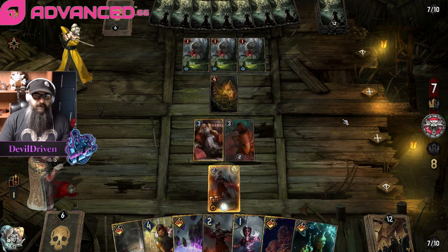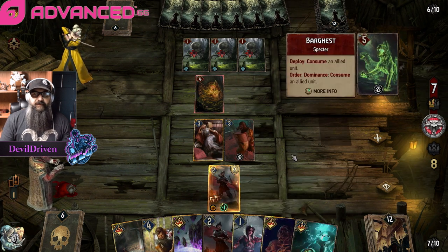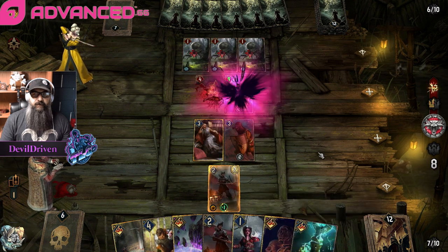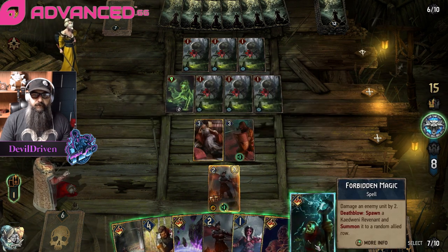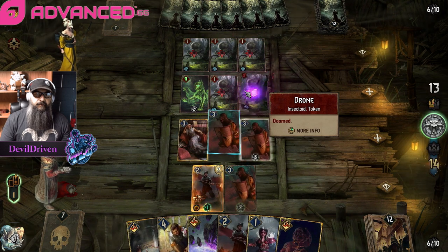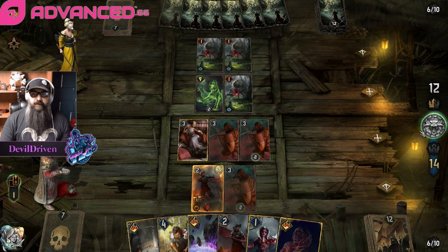Maybe he's jumping out. We want to save one of these - I think Bargeist. So we kill two of them and we got Curse of Corruption on this, which is fine. So we take this now, take this now, and we kill another one. Staying up, keeping our leader.